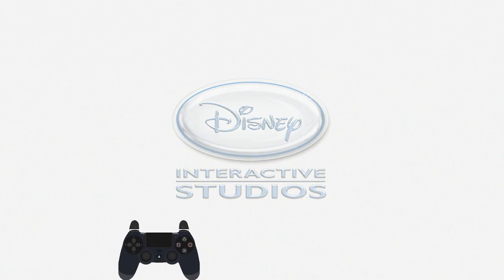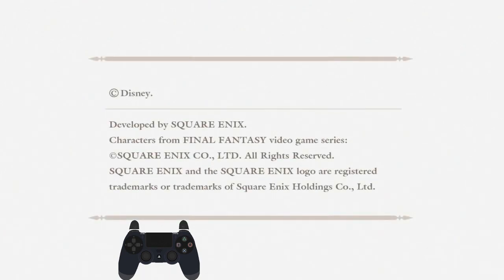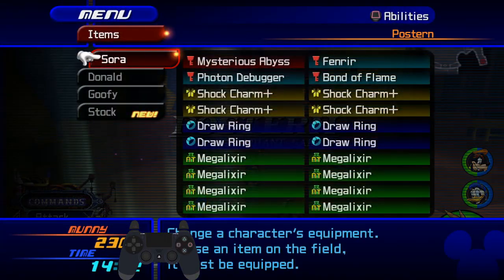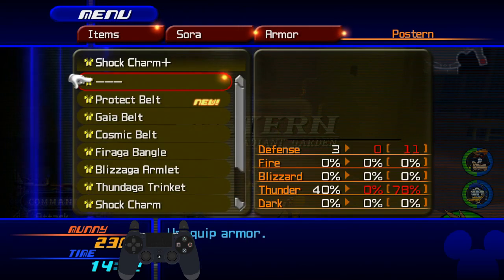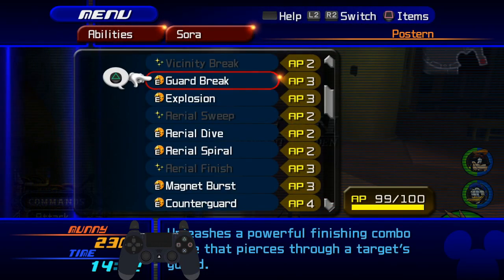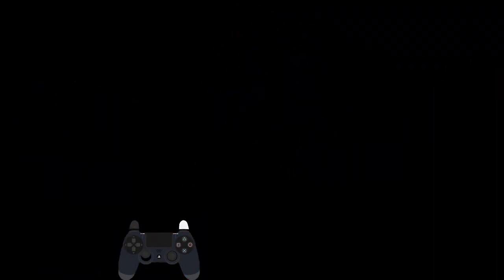I'm going to load my file. For this video I'm doing this on my level one file with really low stats, but you should be able to do this on a normal critical mode file. I'm not sure if it works on beginner or standard, but for critical mode it's pretty consistent. For equipment, you want to equip Decisive Pumpkin, and you want to have Guard Break and one Combo Plus equipped — those are the most important abilities.